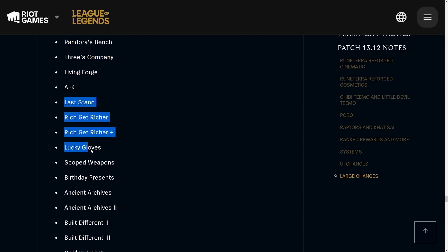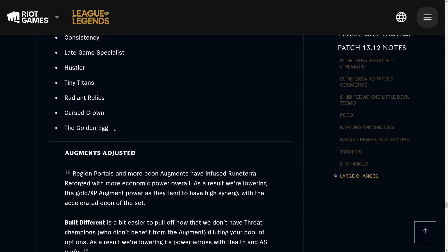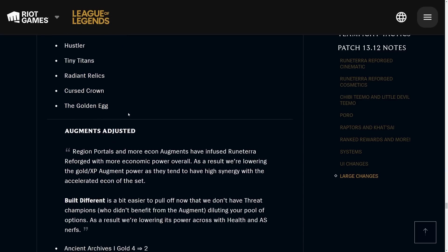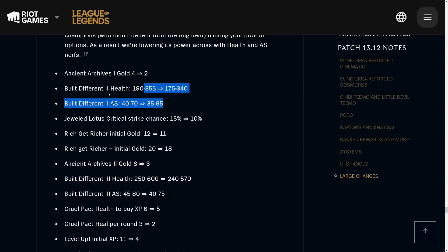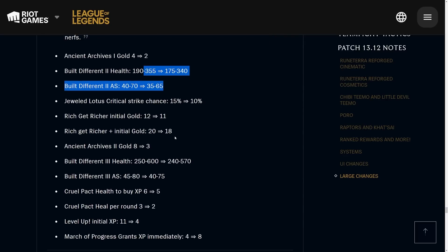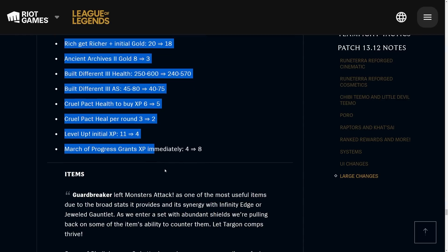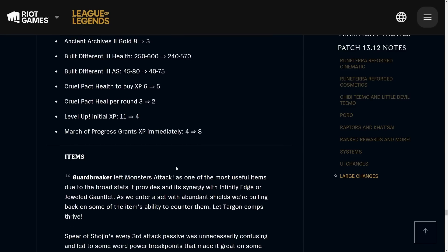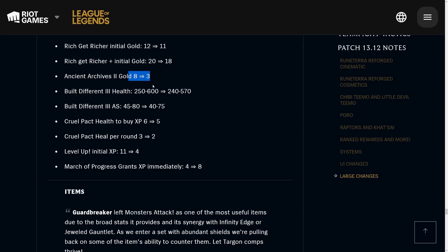Some augments are sticking around — I did a rundown of every augment so you can check that out. A lot of them are staying, and many turned into the legend augments, which is cool. They adjusted some augments: Ancient Archives changed from four gold to two gold. Built Different is being preemptively nerfed because it's always really strong at the start of a set before people have optimized other comps. There are also minor number adjustments to various other augments.